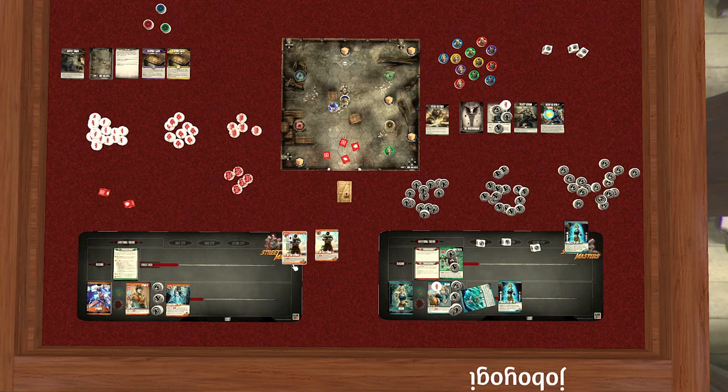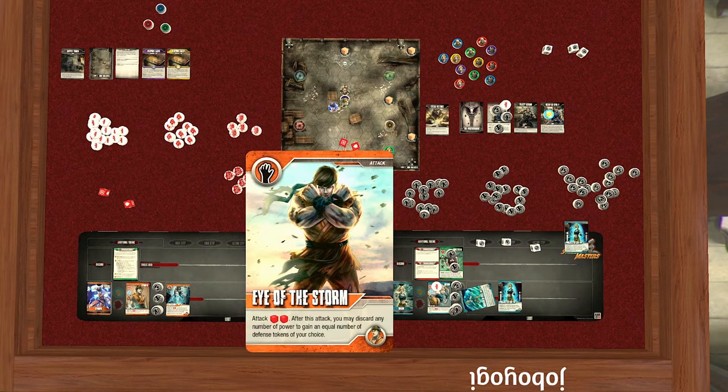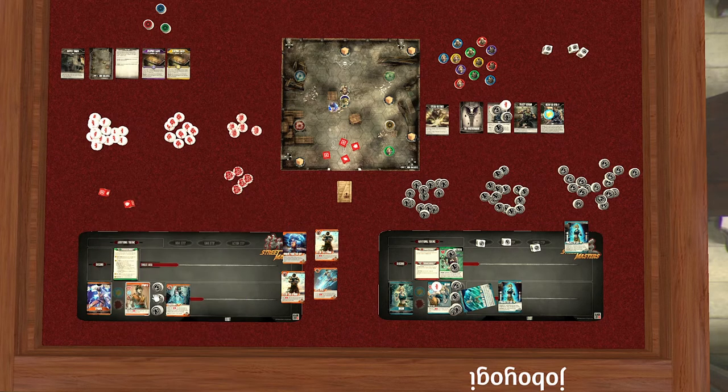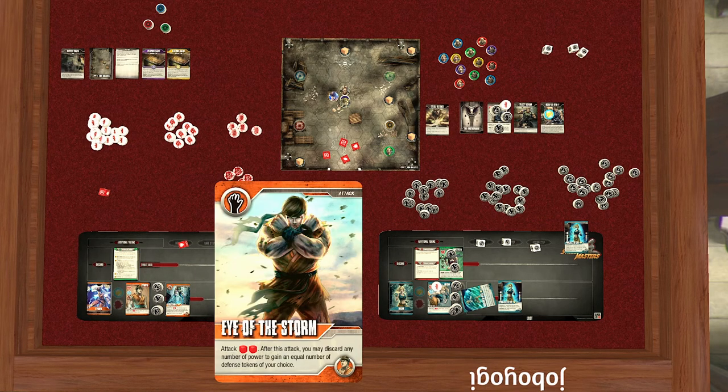We spread out our cards and make decisions for Kyu Ryu's act phase. We have an ability to heal — no damage to worry about yet. We have attack cards, and Shockwave which attacks an enemy up to three spaces away, and you can discard power to add general damage. I don't have any power yet, so not much we can do with that. Let's move within striking distance of Dimitri and punch him in the face.